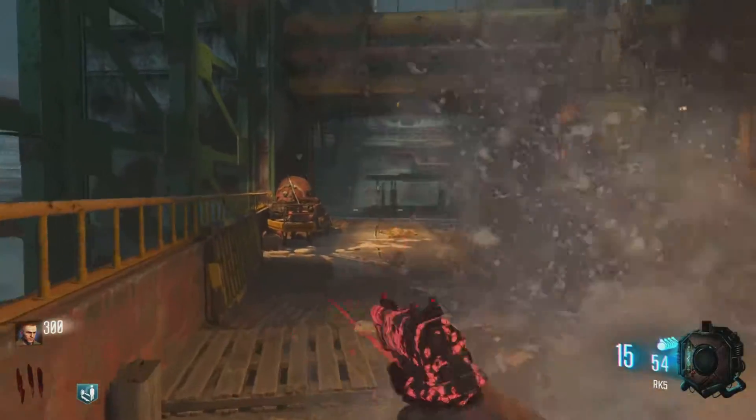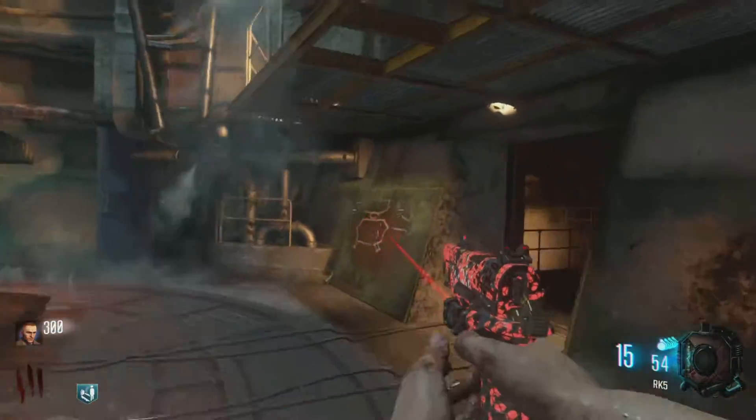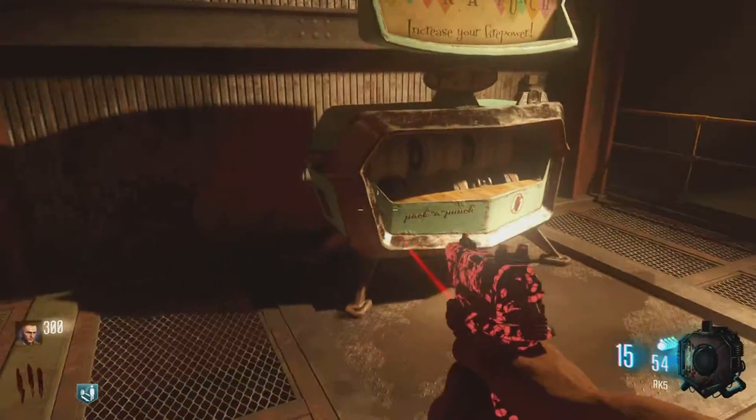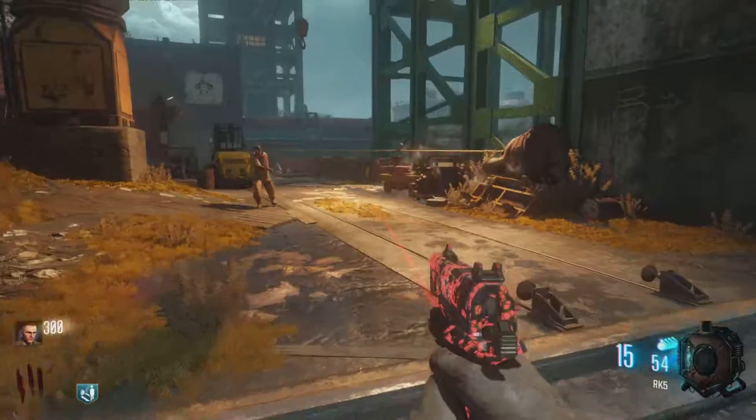After the rocket fires up, go down to this location and you'll see the doors are finally open. This is where the Pack-a-Punch is — you can literally Pack-a-Punch right here. I didn't have enough money sadly, but there it is.